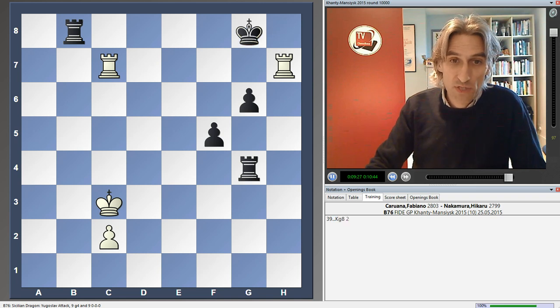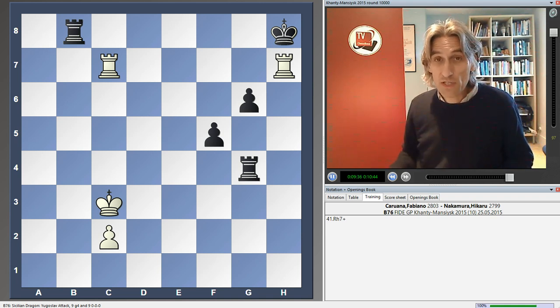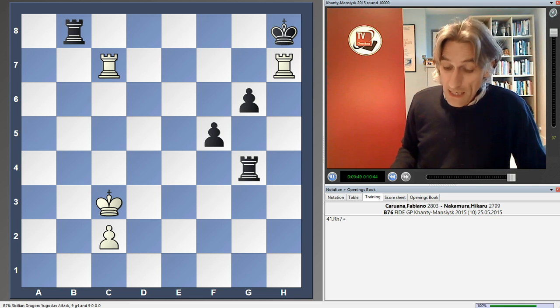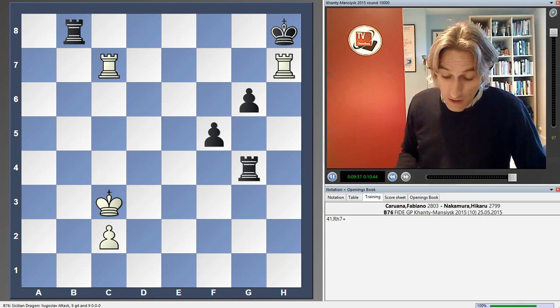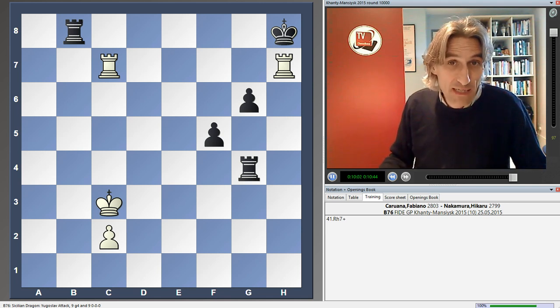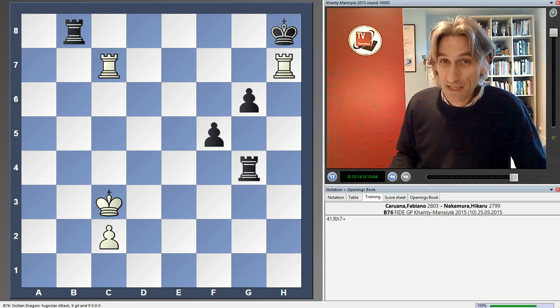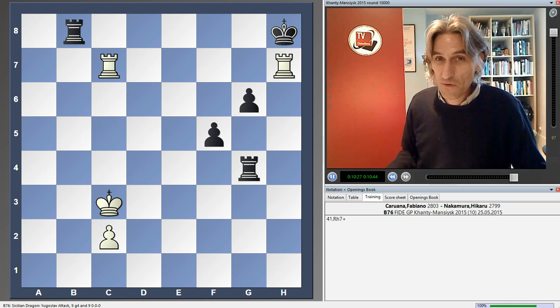Draw by repetition - they gave a few more checks. That draw definitely suits Karuana; he's almost guaranteed to go through to the Candidates. Tomaszewski only drew today. In the final round, Tomaszewski's only chance is to beat Maxime Vachier-Lagrave, his last round opponent. Even mathematically, it's going to be very hard for Tomaszewski to catch up. But I'm not going to call it yet - I'll wait till the games are over in the final round. It's still looking very good for Karuana and Nakamura to qualify through to the Candidates 2016.